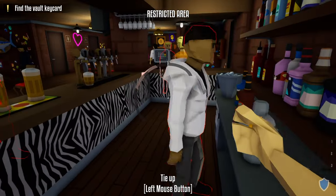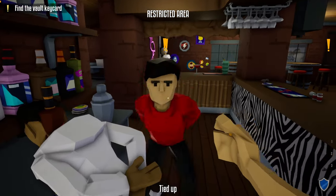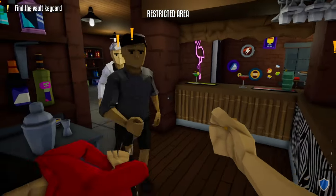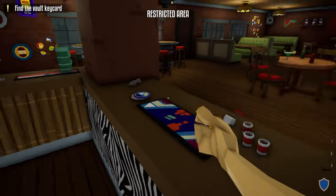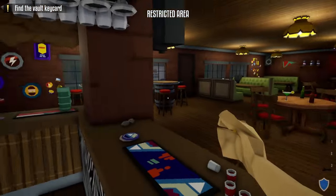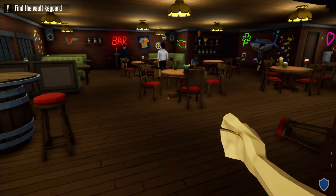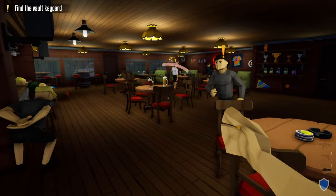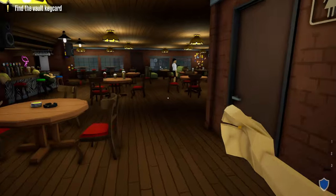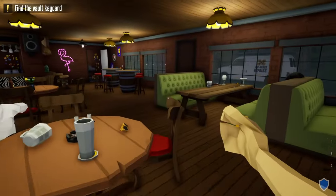Do the two behind the bar. If anyone sees, rush over to check and we'll wait. Zip tie this one, see if anyone watches — no one did. Go out this door and we're going to start zip tying — zip tie this one, then this one.